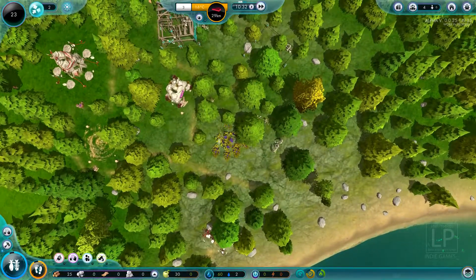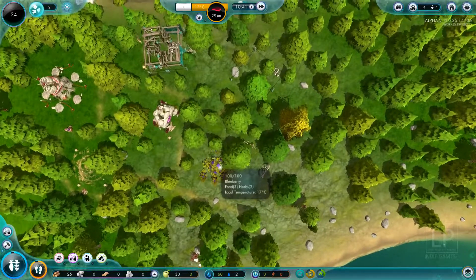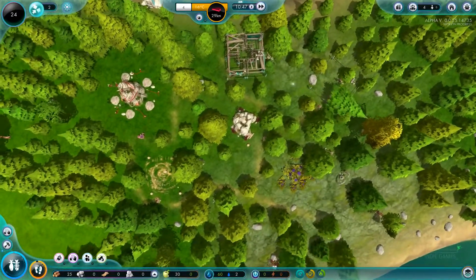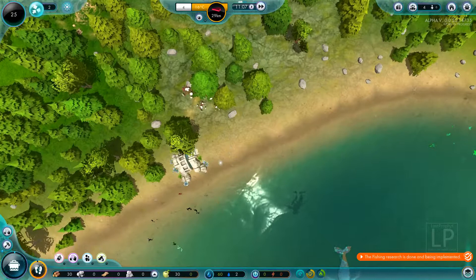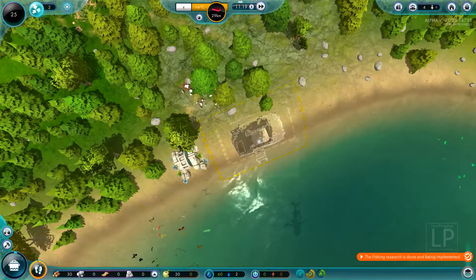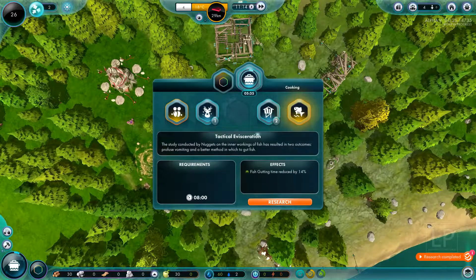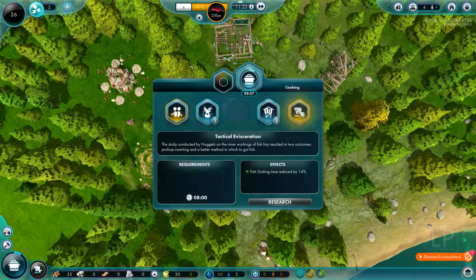Notice this little berry bush right here — this is where a lot of your herbs come from, and some food, so we're going to leave that alone. Hopefully we don't build over top of that. Nuggets are already putting up another stone hut right here — they kind of build willy-nilly, you've got to watch that. There's the fishing pier. We're going to go ahead and attach our first fishing pier, which is found under adaptation, right here on this southern body of water. The footwear research is done, giving us access to some new stuff. We are going to go for tactical evisceration, which is going to reduce the fish getting time in the fish hatchery by about 14%, producing food faster.